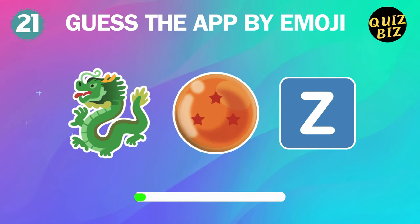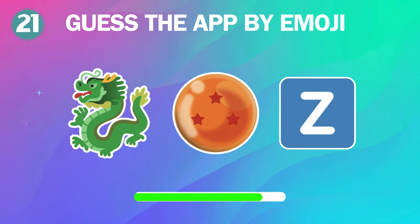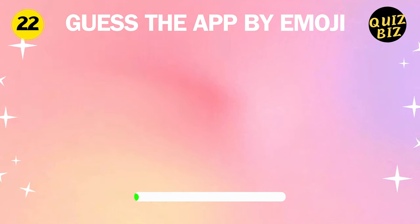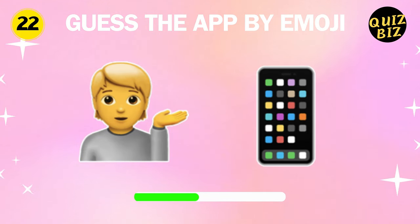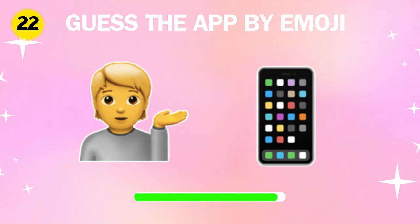21, can you guess this app by emoji? It's Dragon Ball Z. Number 22, what's this very popular app? It's WhatsApp.